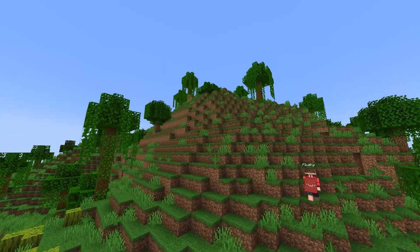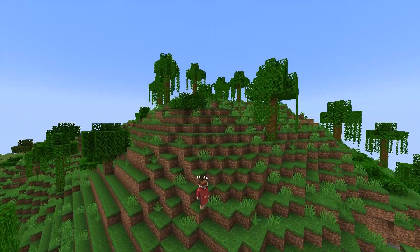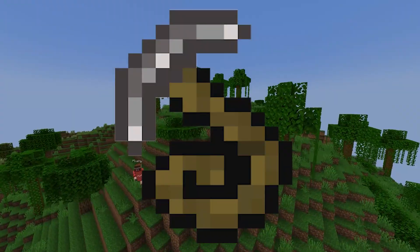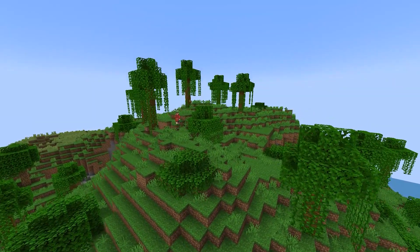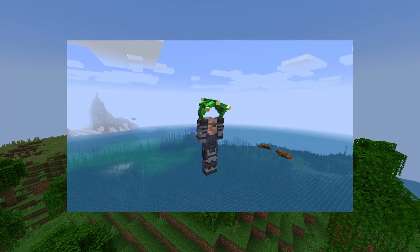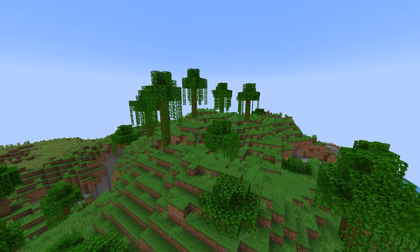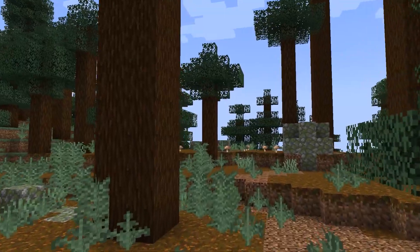It would be cool to see even more travel methods added to Minecraft. For example, a grappling hook would be super cool, and the ability to swing around the Minecraft world would be an awesome way to travel. Or possibly a paraglider, which you'd be able to craft and would be a slower yet cheaper version of the elytra. New travel methods would definitely encourage many players to travel around the world.